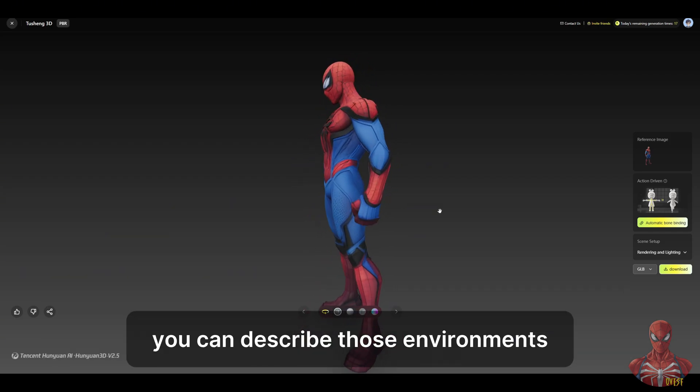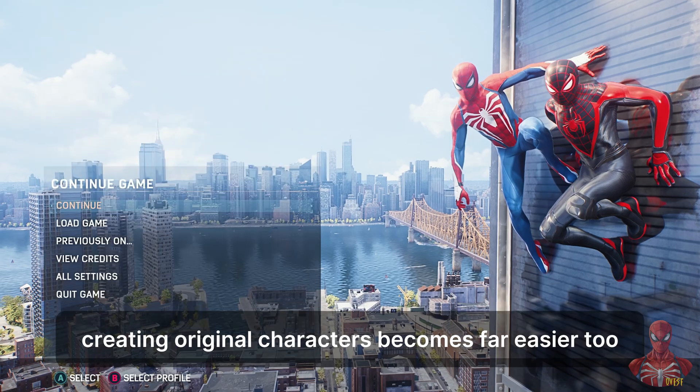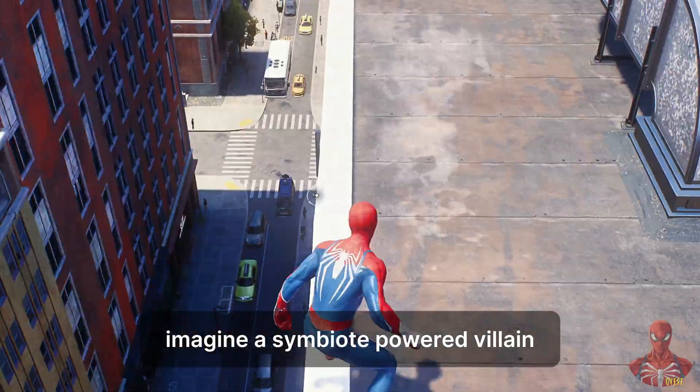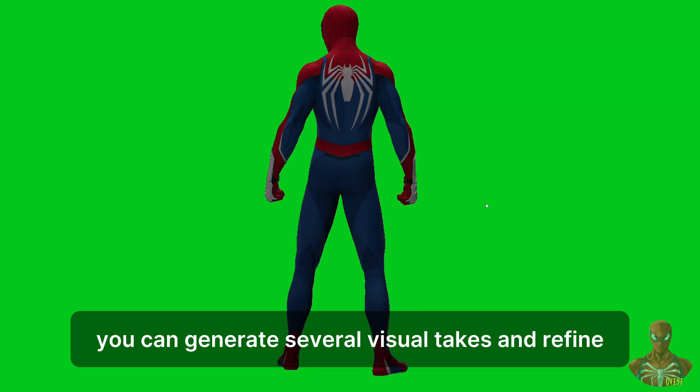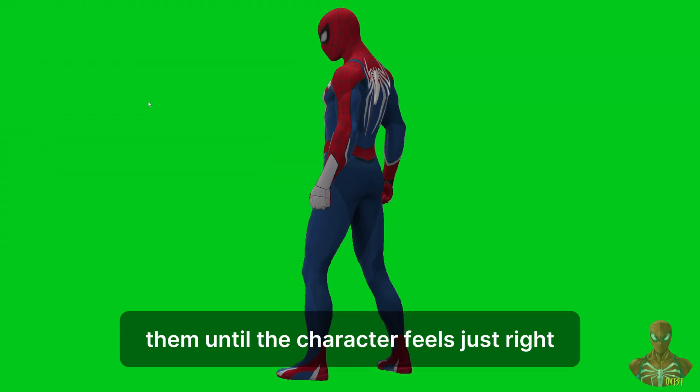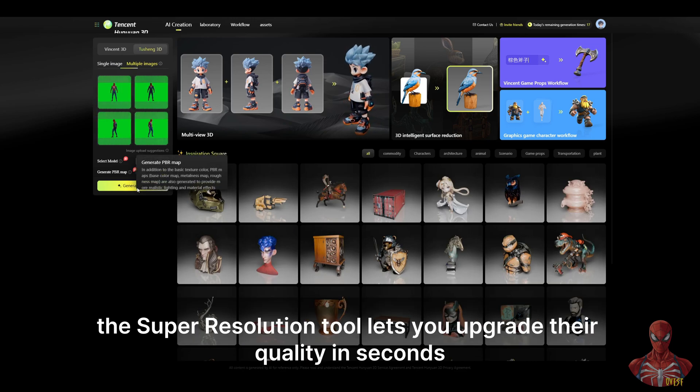You can describe those environments and have the platform generate high-quality visuals to base your level designs on. Creating original characters becomes far easier too — imagine a symbiote-powered villain who blends invisibility with electricity. You can generate several visual takes and refine them until the character feels just right. And if you're importing assets from older titles, the super resolution tool lets you upgrade their quality in seconds.